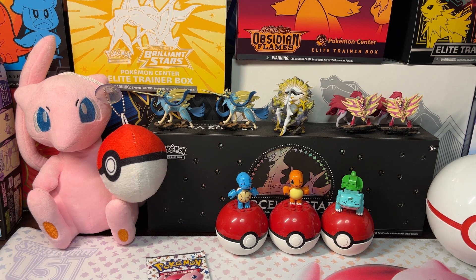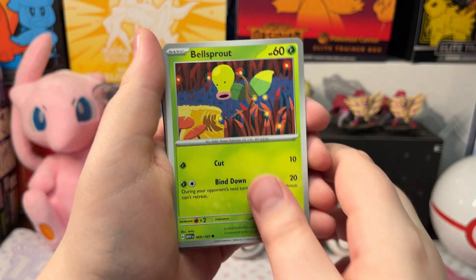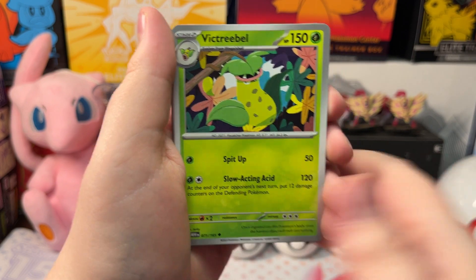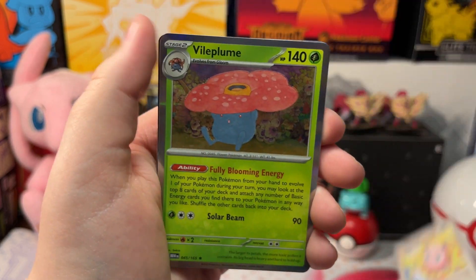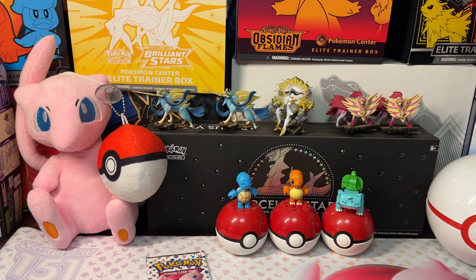Let's open up our next pack. We got a Shellder, Bellsprout, Corsola, Nidorina, Victory Bell, Big Air Balloon, Primeape, Oversal Snorlax, Oversal Jigglypuff, and a Hollow Vileplume. Water energy and a code card.